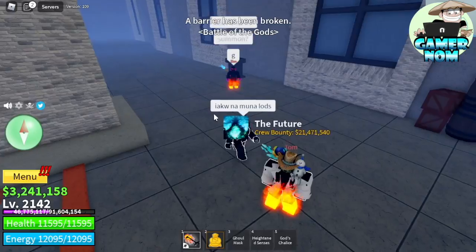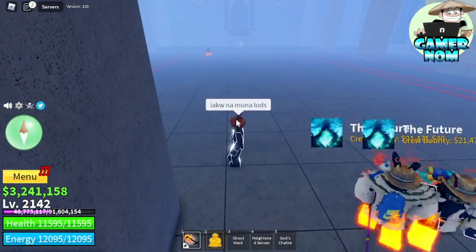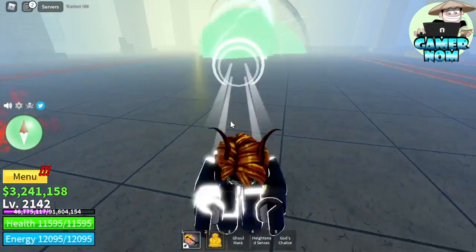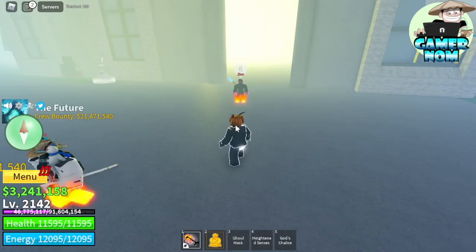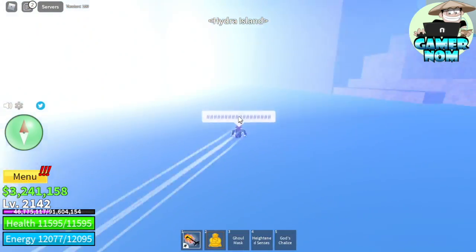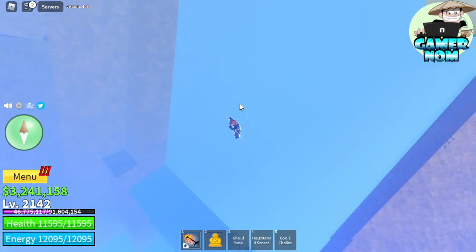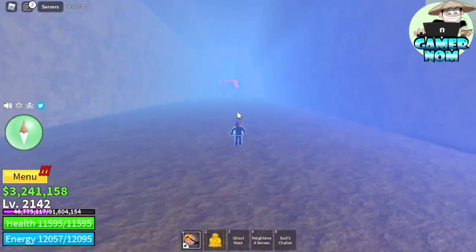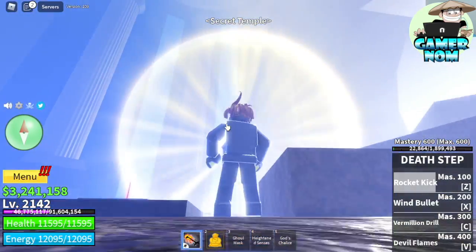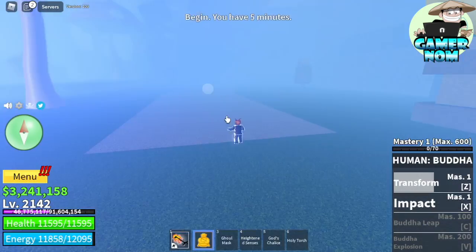First we're going to summon Indra. Bottle of Gods. One more tip: it will be easier if you already defeated Indra because there are warp portals. But since we don't have it, I'm going to ask my friend with the door fruit. Again, Hydra Island — it's kind of foggy now, that is why I told you to memorize the area. Waterfalls. Break the wall, turn to your left, look for the area and you'll be teleported to Turtle Island.